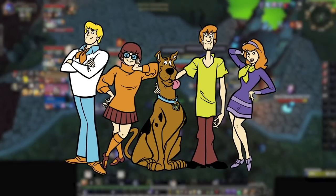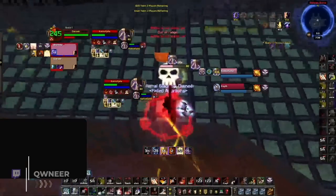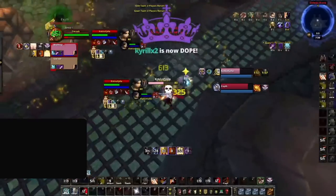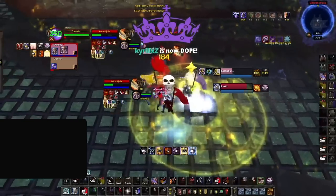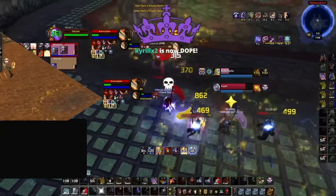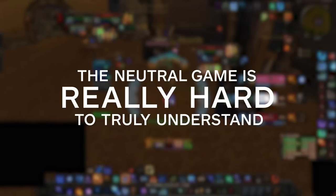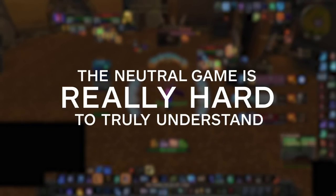Coincidentally, this is also what makes RMP very frustrating to play against as a shaman, because they stop you from being the neutral brick wall that could stop them — if it wasn't for their pesky cross CC, of course. The neutral game is really hard to truly understand, and most players don't actually think about it at all, but it is something every truly great player understands.